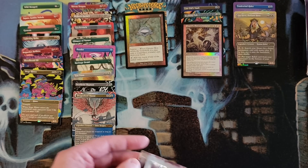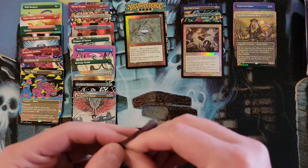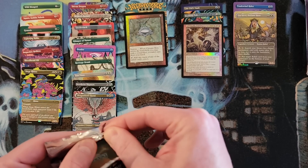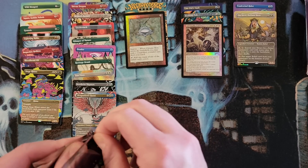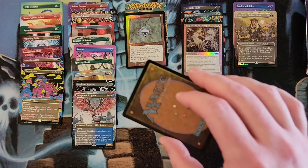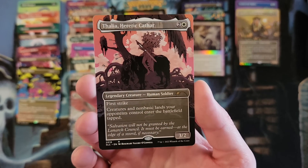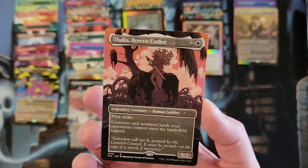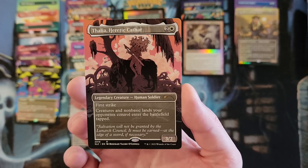2016 — I don't remember what's in this one. What was even out in 2016? Shadows over Innistrad slash Eldritch Moon. We got Thalia, Heretic Cathar, in the non-foil.